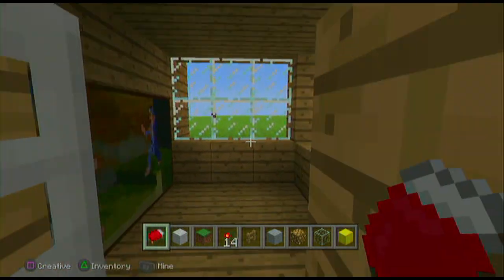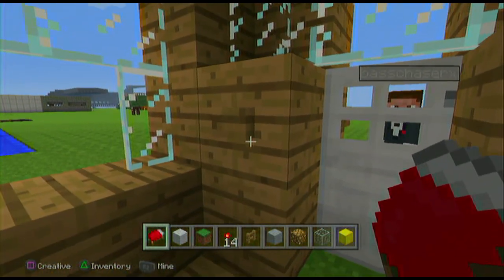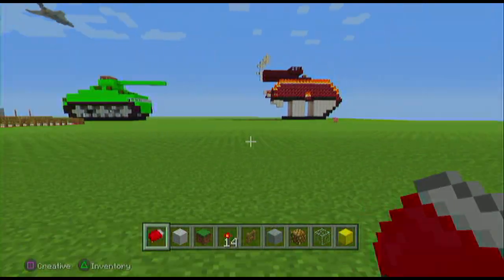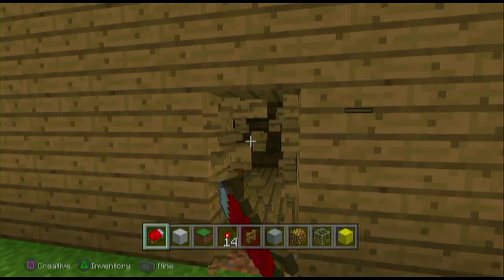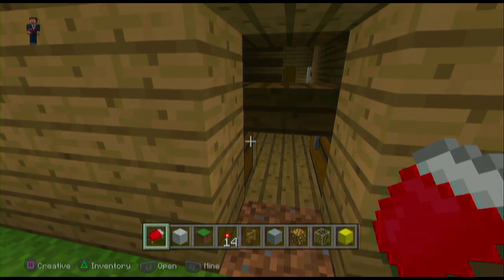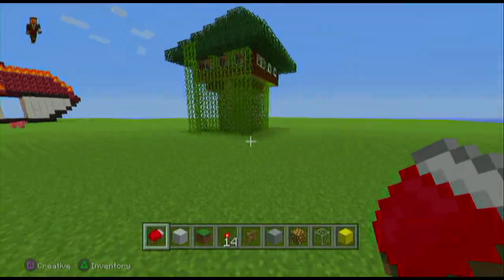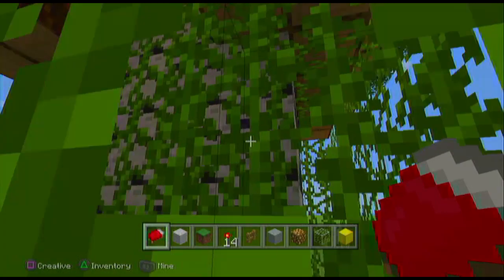There's a secret switch — I don't know how to get through. Anyway, I know an easier way. It's got lots of chests, it's cool. If you want to help me out with my airport, feel free to do so. I've got a lot of workers on my airport at the moment, quite a few people helping out.